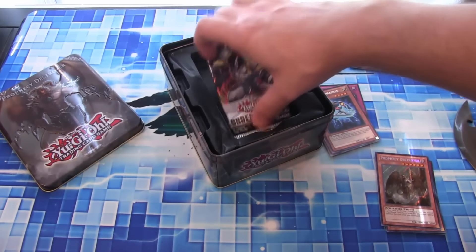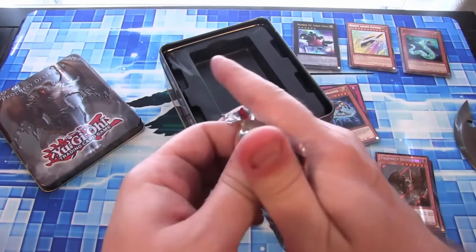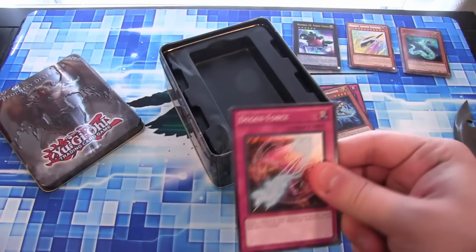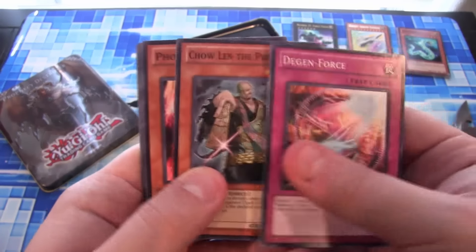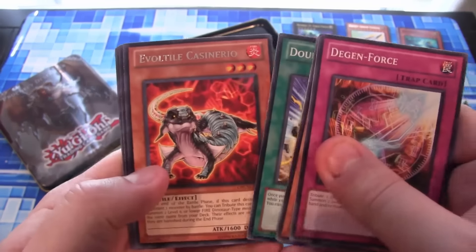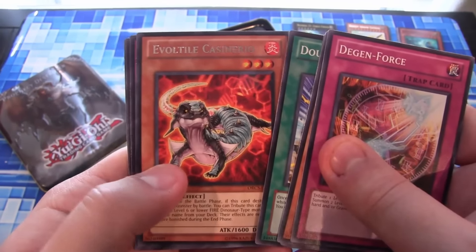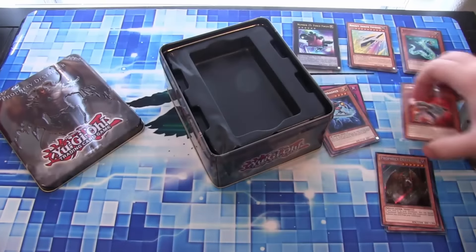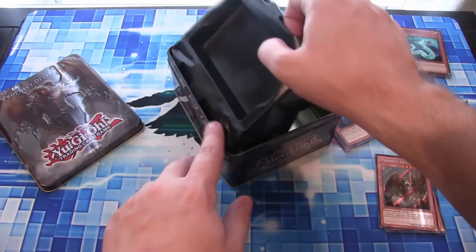The last pack is another Order of Chaos. There are still some good cards from Order of Chaos, so maybe we'll get one of them. Evil Title... Cassinero. Unfortunately we couldn't end with a holo, but that happens — we still got two holos from the packs themselves.